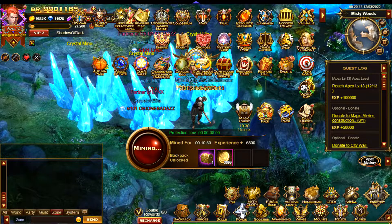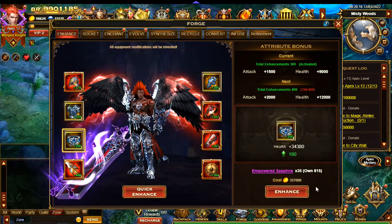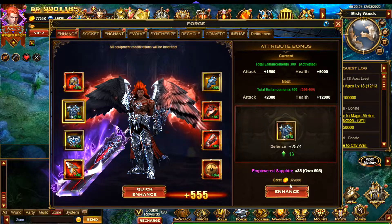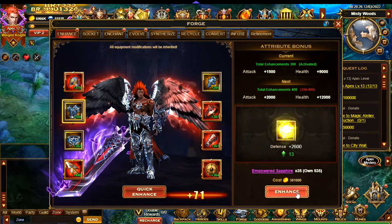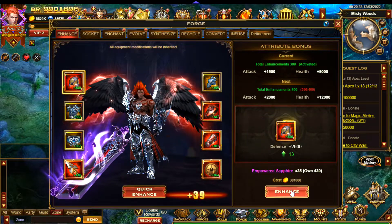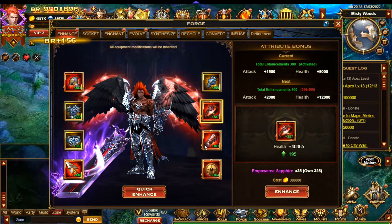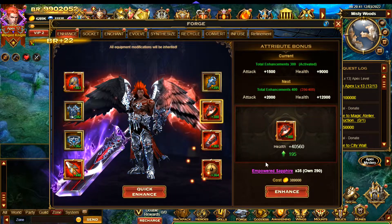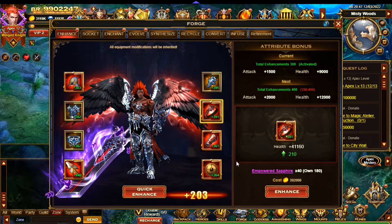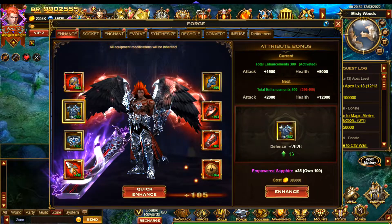I've just boosted up my gold a little bit for this event so I can go ahead and use my Empowered Sapphires. I'll probably use up most of this gold — I've been saving gold bags in my backpack for this event so I don't lose any gold in case someone decides to attack me. I don't like storing up huge amounts of gold. You only lose a maximum of one million gold if you do get attacked, but it's still one million gold you could avoid losing by playing a little bit differently.